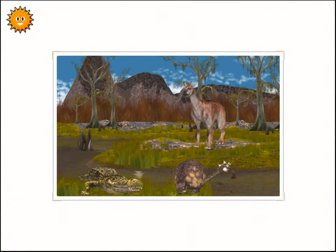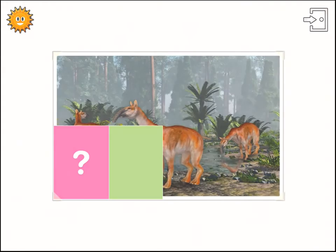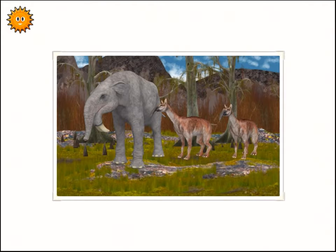Which animal lays eggs? The macroschemia. Or? The agroanticycus. Excellent. The macroschemia has a carapace. True. Or? False. Missed it. The macroschemia has a carapace. Which animal has tusks? The macroschemia. Or? The tenotherium. Excellent.